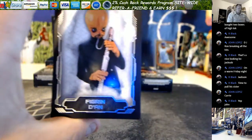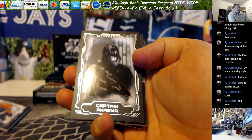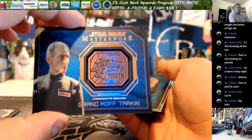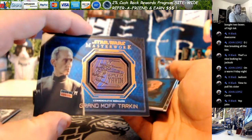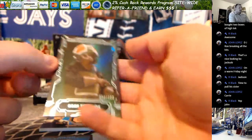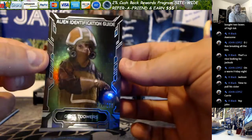Alright, here we go. Starting off with a Figrin D'an. We've got Captain Phasma. We've got a Grand Moff Tarkin, Battle of Yavvin — that one is not numbered. We've got a blue Supreme Chancellor Palpatine. And you've got Alien Identification Guide Goss Toowers, numbered 122 out of 299.